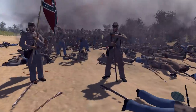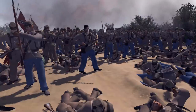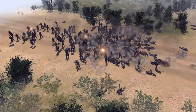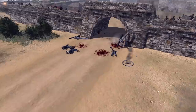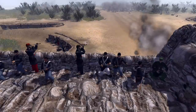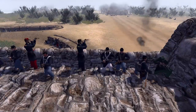These troopers are really piled up; they need to spread out more — they're going for an almost line-battle formation. Another one of the Union guns is gone, and now the Union is completely without big cannons.